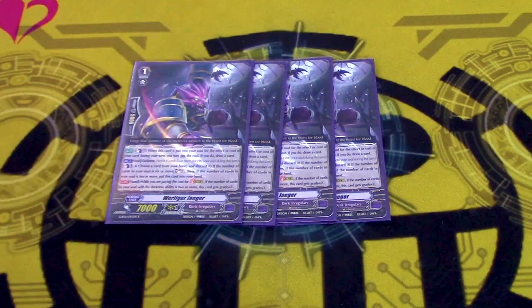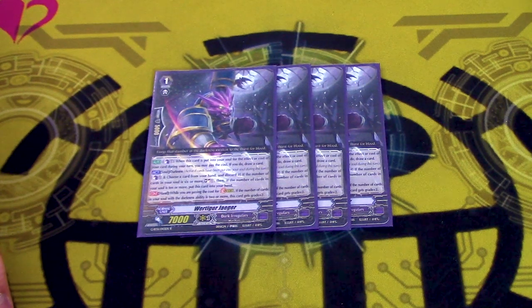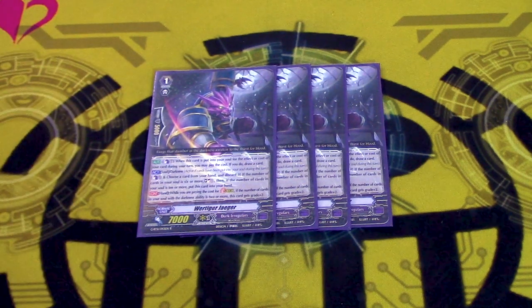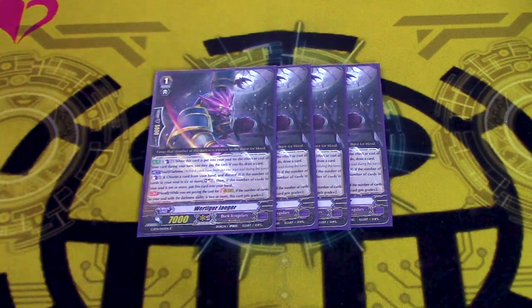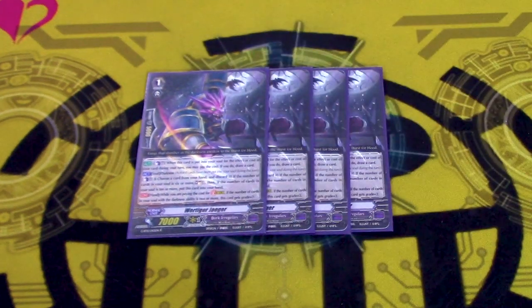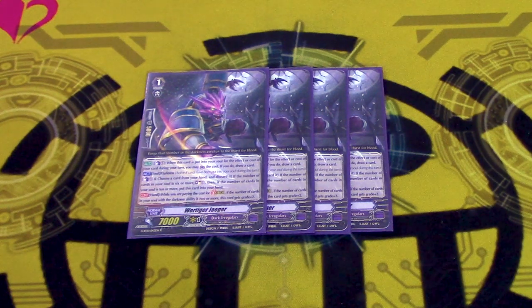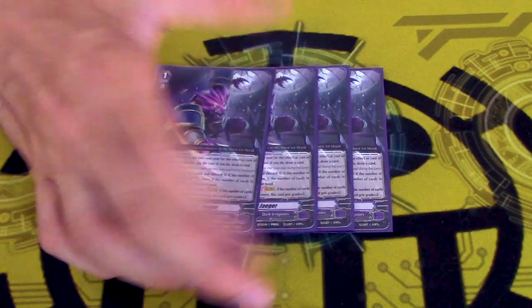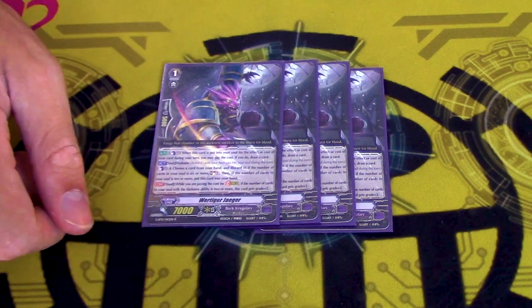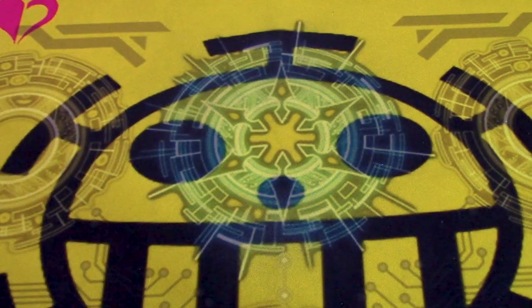Still running four copies of Were-Tiger-Jager, because the draw really comes in handy, and we don't run a whole lot of darknesses, but honestly because of how quickly you finish games, you're fine. I've had to struggle stride more than normal, but it really hasn't been an issue. Because of how much you soul charge with Decadent and stuff, you easily get darknesses in soul. If you soul charge one of these and have Enigmatic, you're already at the darkness requirement for it to be Stridefodder.